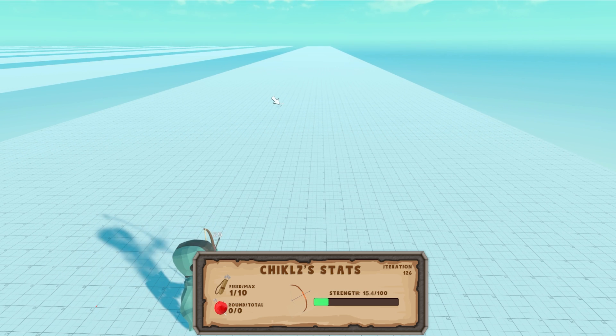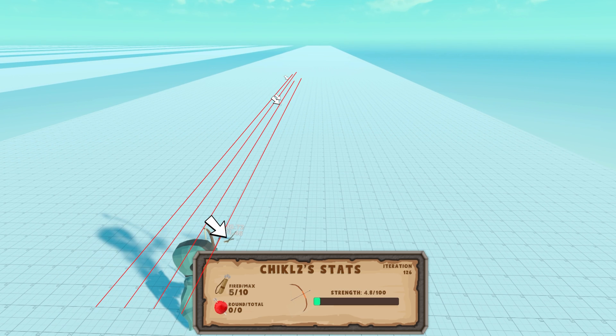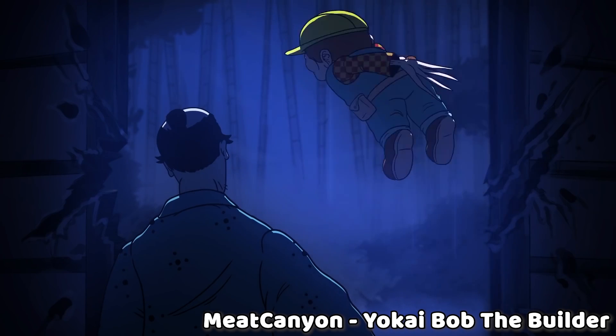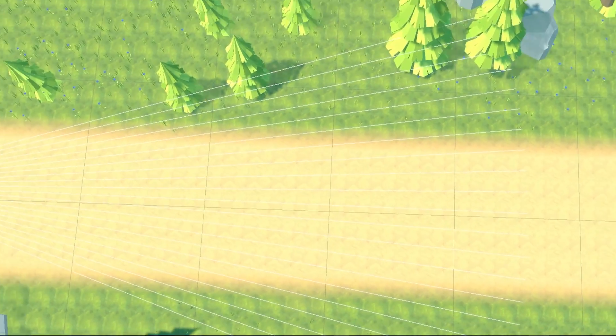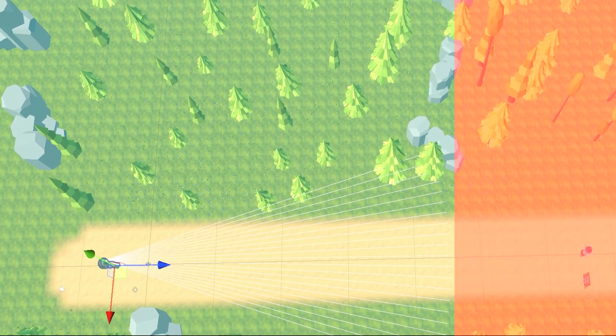There were two issues which didn't allow Chicles to hit the target. First problem is the way the bow is rotated — if you look closely, you'll see that the further the arrow flies, the more it goes to the left. I tried fixing that, failed, and accepted my fate, hoping nobody would notice. Issue number two: as mentioned at the beginning, Chicles was using raycasts instead of eyes, and the length of those rays was 50 meters — so Chicles is unable to see anything further than that. Oops.